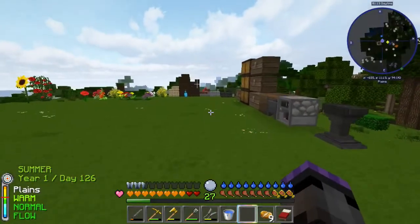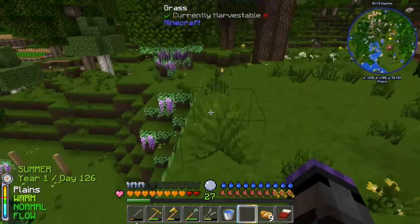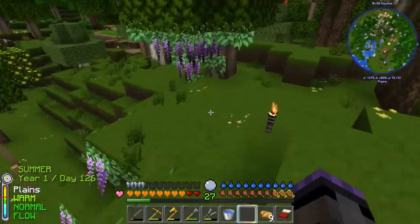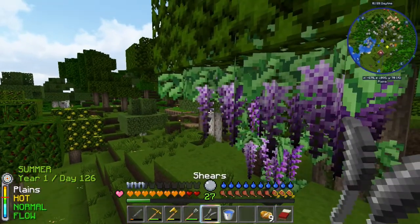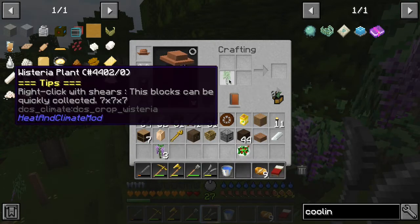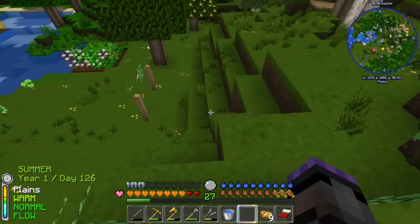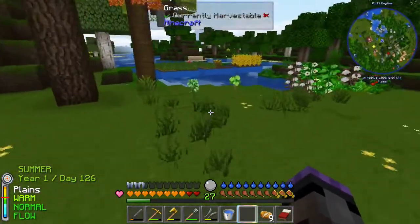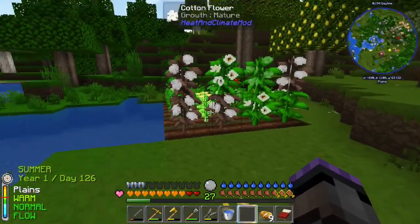Outdoors, the wisteria has gone crazy — it spread everywhere, which is fine, I kind of like it. But I still haven't figured out how to harvest the seeds. If I break one it says to use shears, but I just get the wisteria plant and can't do anything with it in a crafting table. I've gotten wisteria seeds before when playtesting, but I'll have to look at the source. I think they're just decorative little plants.